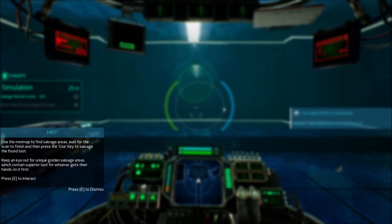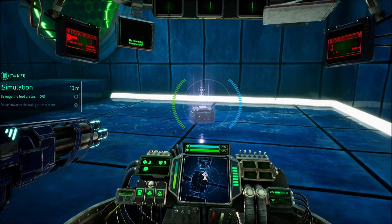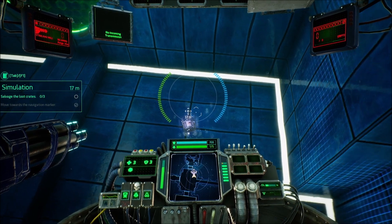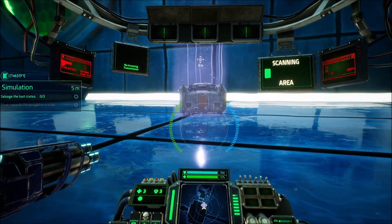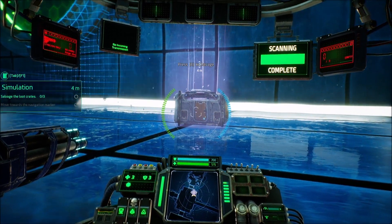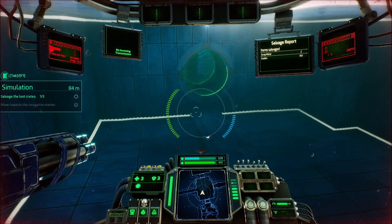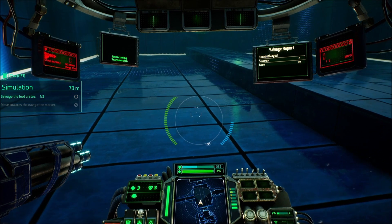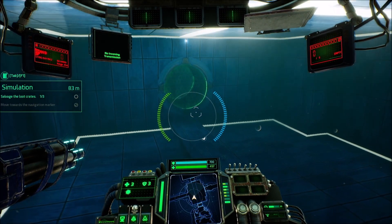Use the mini-map to find salvage areas. Wait for the scan to finish and then press the use key to salvage the found loot. Keep an eye out for unique golden salvage areas which contain superior loot for whoever gets their hands on it first. So if I hit spacebar while I'm moving forward, I just jump upward — that's really strange. But if I hold it, I don't.